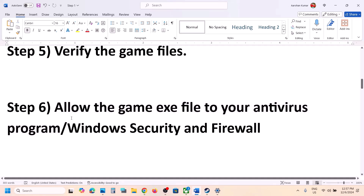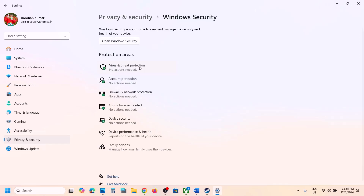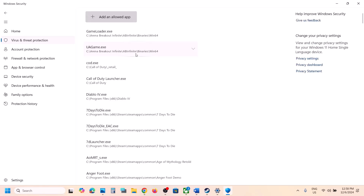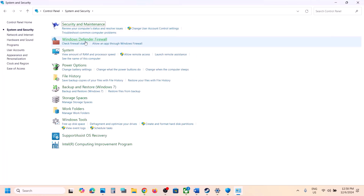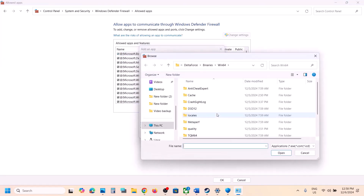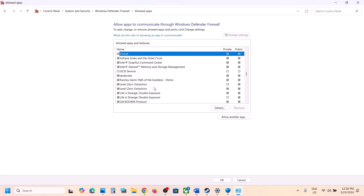The next step is to allow the game exe file through your antivirus program. If you have any third-party antivirus like Avast, Norton, Bitdefender, McAfee, or whichever — allow the game exe file. If you're using Windows Security, go to Windows Settings, Privacy and Security (Windows 11) or Update and Security (Windows 10), click Windows Security, then Virus and Threat Protection, scroll down and click Manage Ransomware Protection, then Allow an app to control folder access, click Yes, then Add an allowed app, browse to the game installation folder and select the exe file. Also, open Control Panel, go to System and Security, Windows Defender Firewall, click Allow an app or feature through Windows Defender Firewall, click Change Settings, Allow Another App, browse to the game installation folder, select the exe file, click Open, then Add.